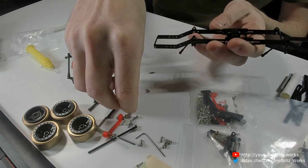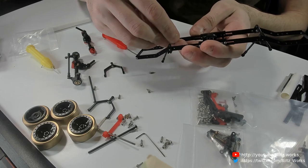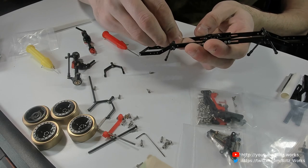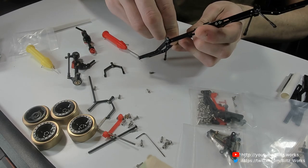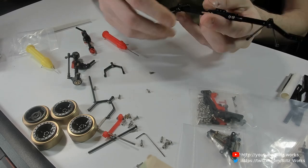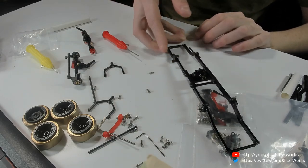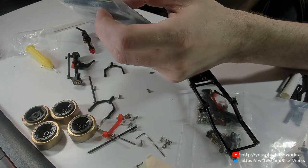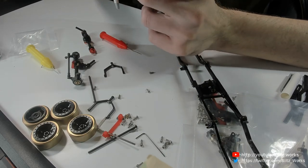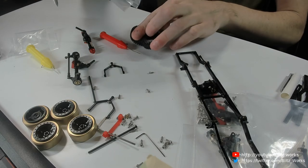We might even move on to tyres, because the tyres for this are a bit interesting. As I said, they're true beadlocks — which is pretty unusual for this scale. You might see it for the SCX 24 and other 24-scale cars, but once you go smaller, beadlocks are actually pretty difficult to find.